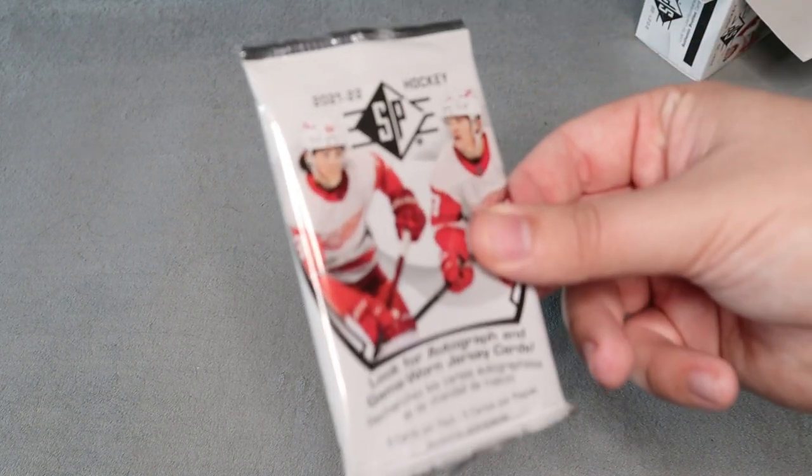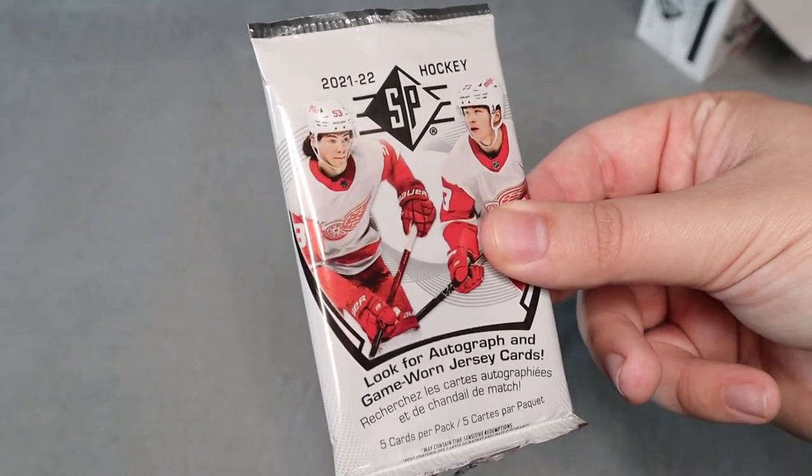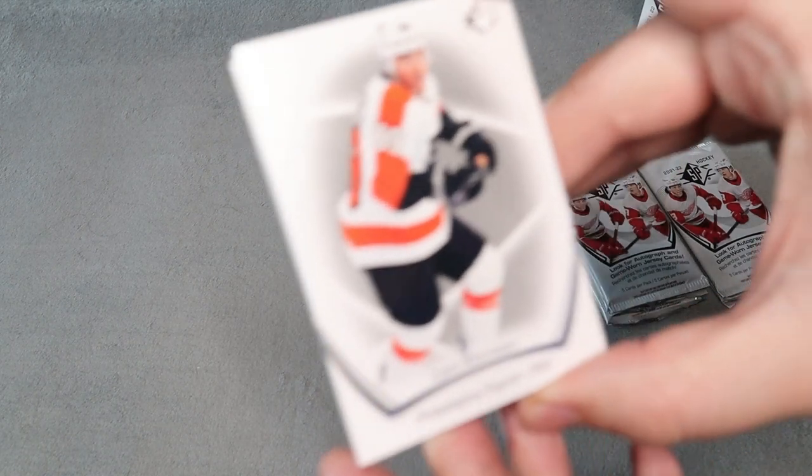In the Blaster you get 8 packs, and we're just going to dive straight into it. Off with the first pack — I'm looking for some rookie jerseys, rookie cards, numbered cards, some of the special variants, and this is also my first look at the cards.